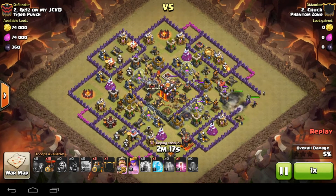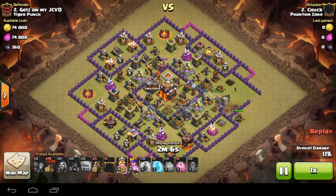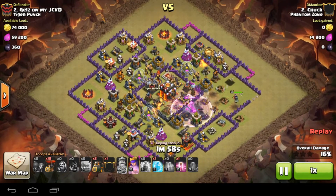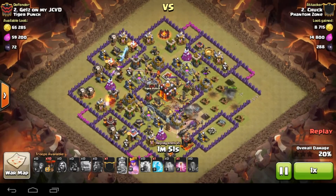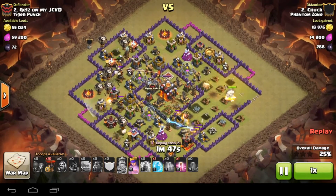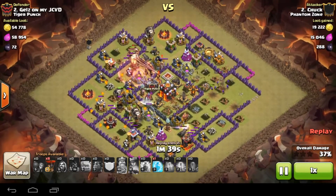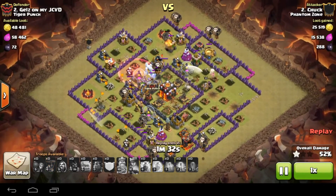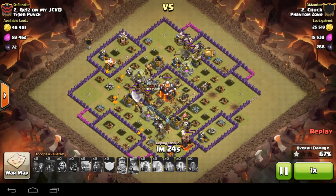He comes in with a single golem and his heroes take out the rest of those defenses. The target here is obviously these two max air defenses - he takes one out and wants to clean up that Queen as well. He rages the King, she locks on and runs straight in. Three hounds go into the remaining air defense, backed by balloons. He doesn't have many spells left at this point, but he does have a haste and a freeze. He freezes the multi-target inferno shortly - there's the haste to speed the loons in, and the freeze stops the multi beating on his balloons.